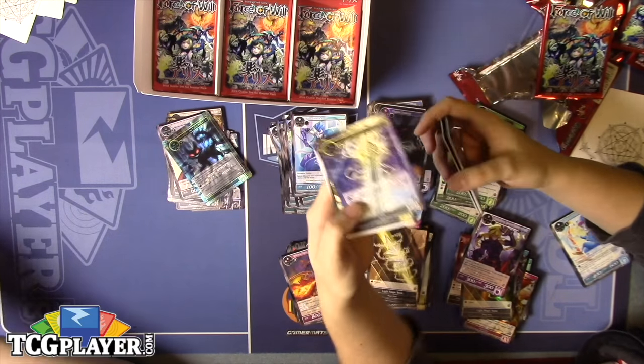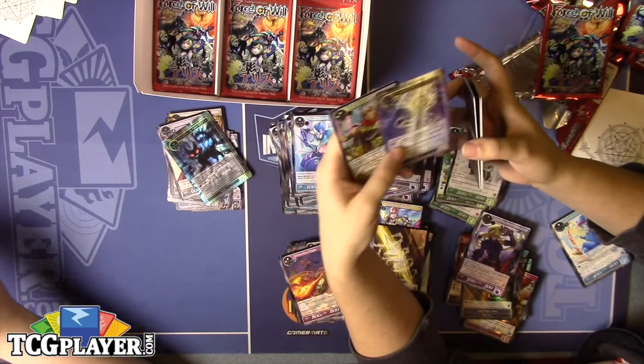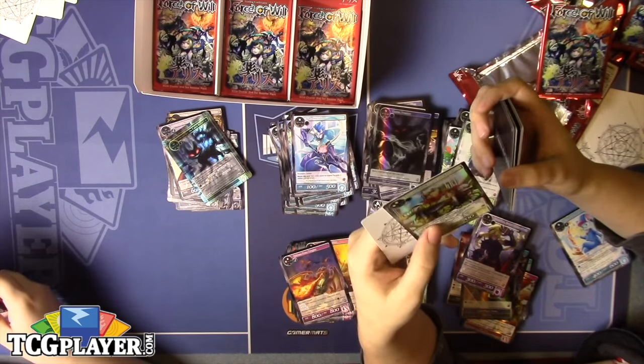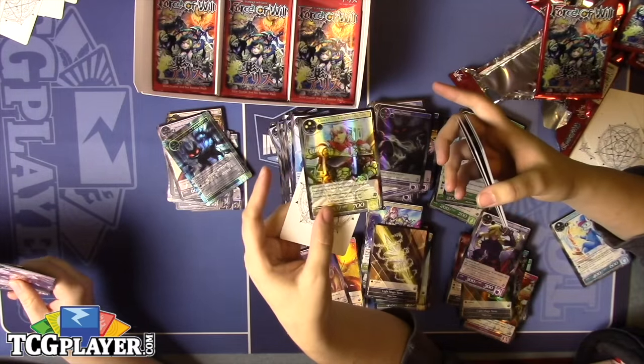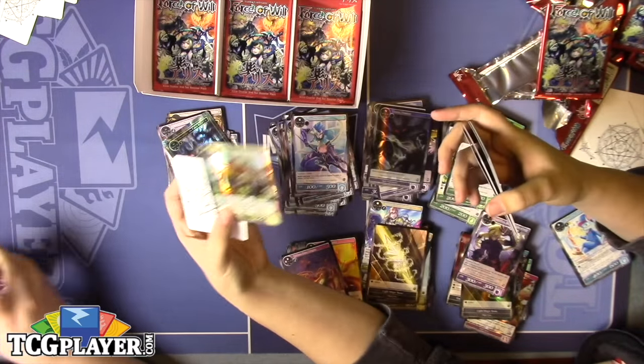We got a reprint of the original Excalibur. Gawain, the Knight of the Sun, got some new art — he kind of looks like a ladies' man with that cheesy grin.